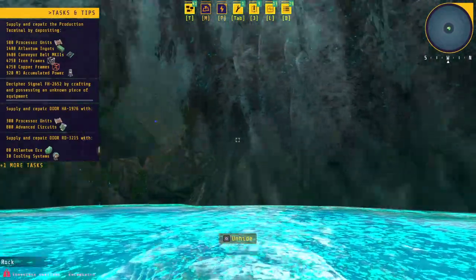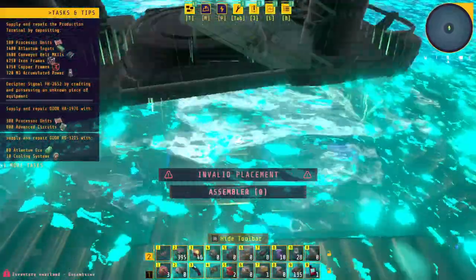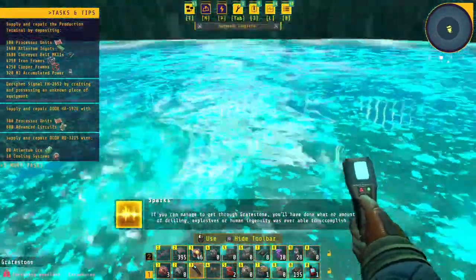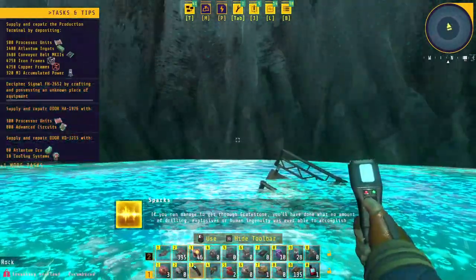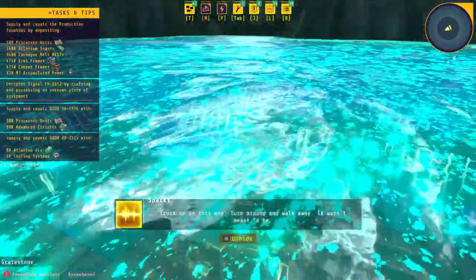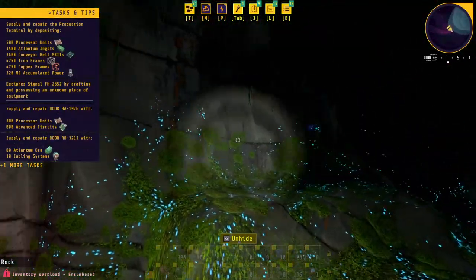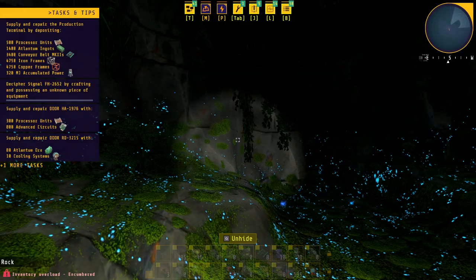I received an achievement for that - something about successfully descending. Warning: impenetrable material detected, origin unknown. 'If you can manage to get through great stone you'll have done what no amount of drilling, explosives, or human ingenuity was ever able to accomplish. Even looking at it gives me a small headache. Trust me on this one - turn around and walk away.' Okay, I'll take your word for it. Now how do I get out? It looks like a long windy cave back up to the top.